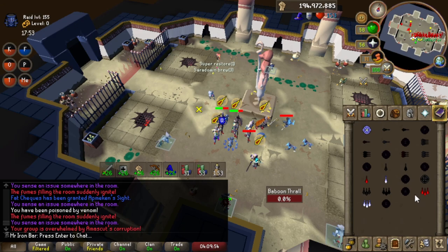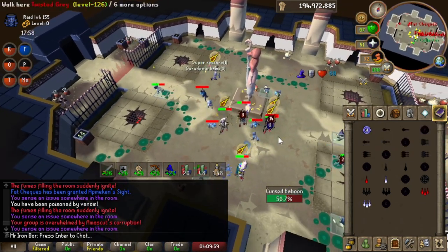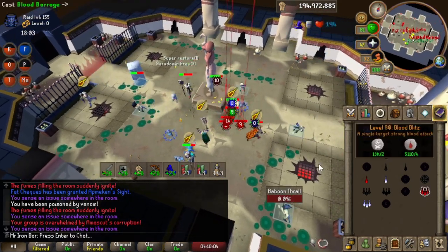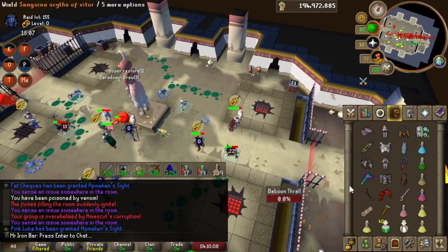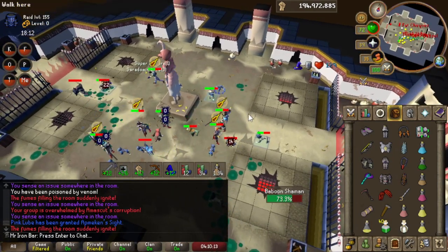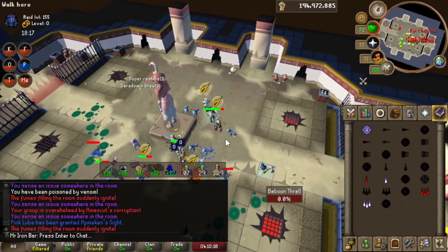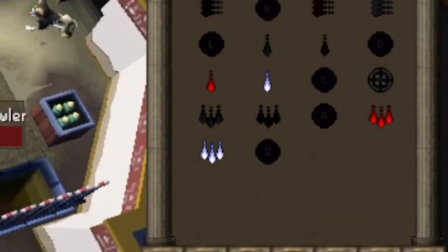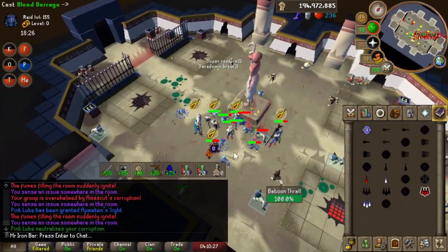We cleared the tomb 16 times today in normal mode, and I managed to get the Thread of Elidinis, which is stupidly good everywhere. Combining it with the rune pouch gives the pouch a fourth rune slot — for a lot of PvM situations I just gained an inventory space. It is a surprisingly common drop for how good it is. Most of my teammates ended up getting it, and you can get it from entry mode too, so even new PvMers have a shot. I can fit both blood barrage and ice barrage runes in my pouch now — it's particularly nice for the puzzle rooms of the monkey boss Baba.